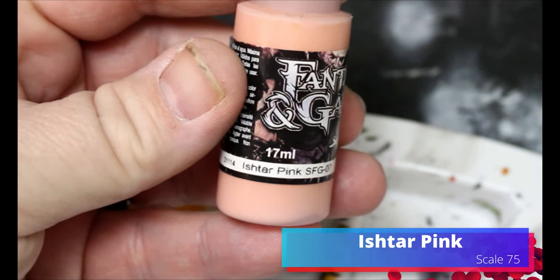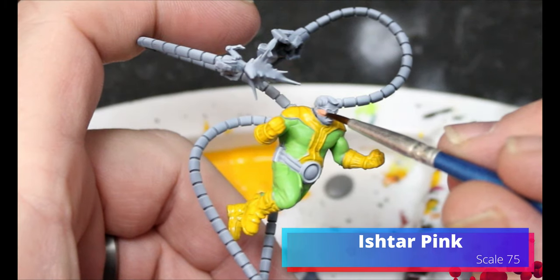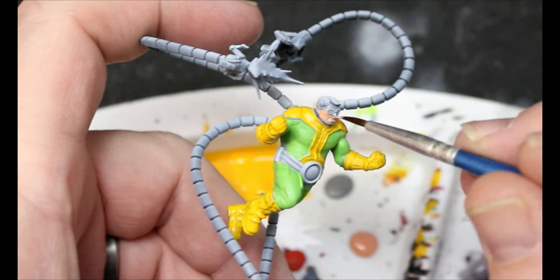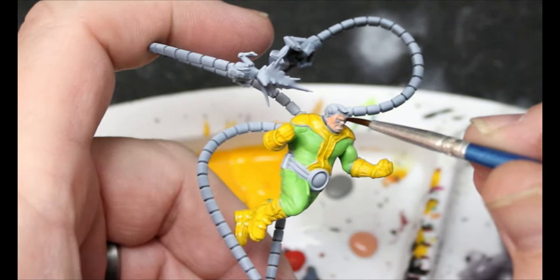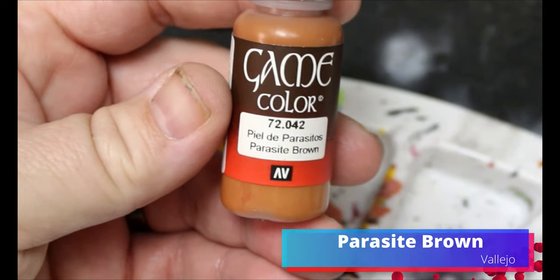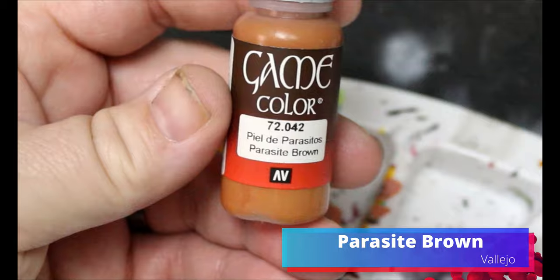We're gonna move over to ishtar pink and this is gonna go all over his face. We can go right over his glasses because we're gonna go in and do those later. Then we're gonna move over to parasite brown and this is going on his hair — his weird bowl cut. Nothing more scary than a villain with a bowl cut.